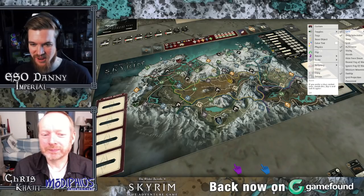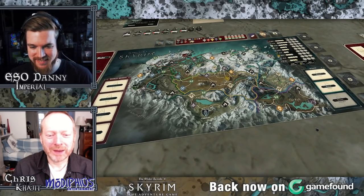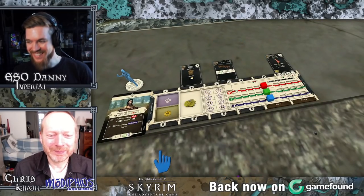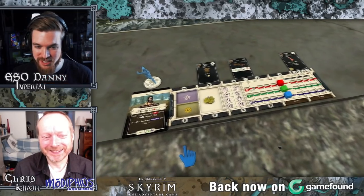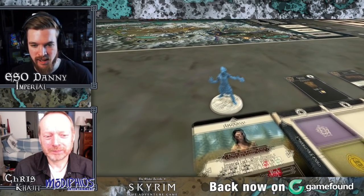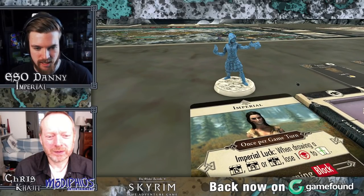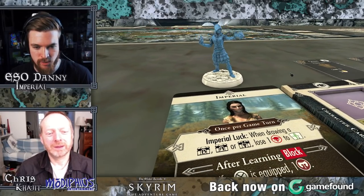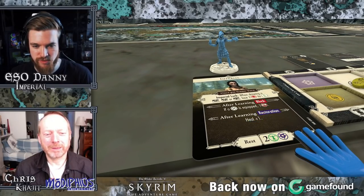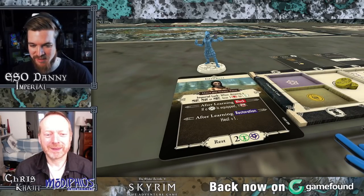Let's talk about our characters. I see you picked the Imperial. I'm always playing a Nord and a Stormcloak, but I saw the Imperials are kind of mixed between armor and also using magic as well. She's got a proficiency here in restoration — if she learns that skill, she gets plus one to heal. She also has proficiency in blocking. So I thought it would be an interesting combination that I'm not usually playing.